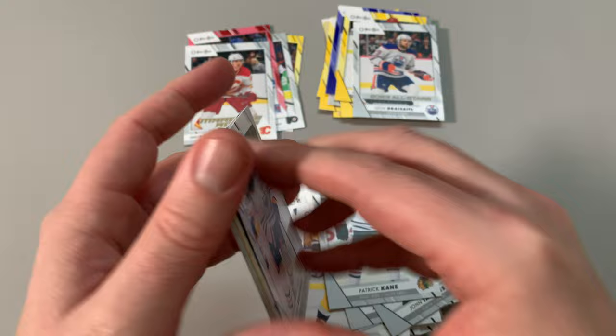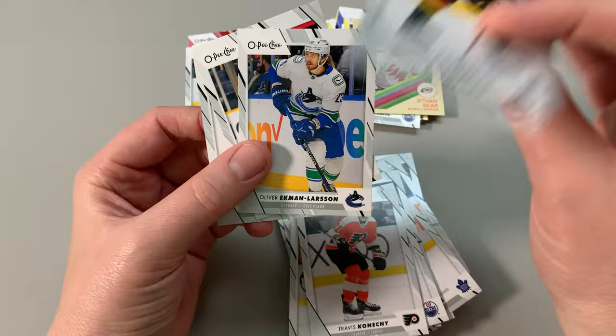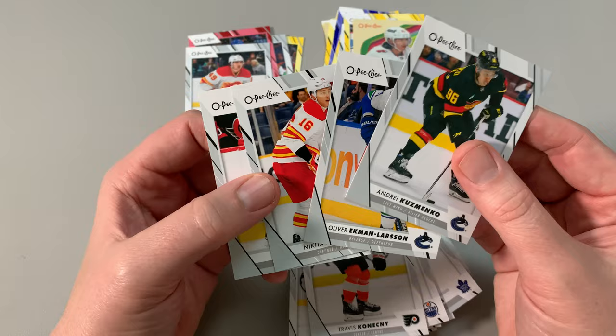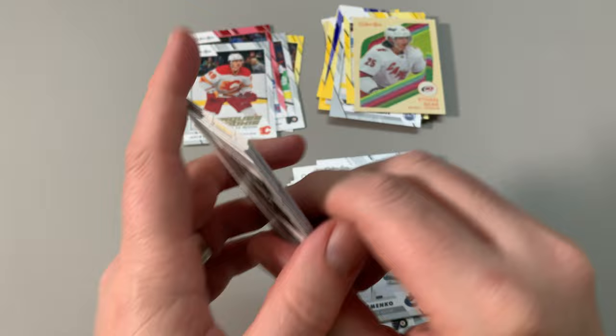Bouchard, Konechni, Rantanen, Ethan Baer. Definitely can't complain. Kuzimenko's in Calgary now, but that was a recent trade. Last pack, Blaster Box number one, then we're going to move on to Blaster Box number two. I'm definitely picking up more retail — one more couple blasters, then I'll wait for it to go on sale.